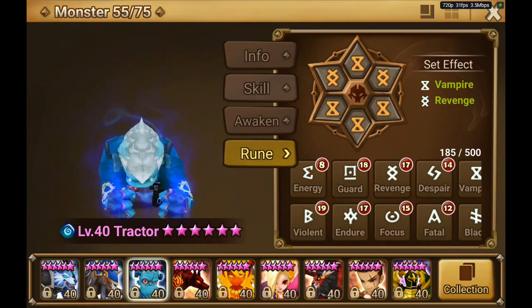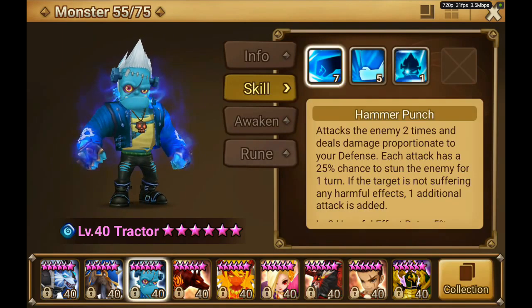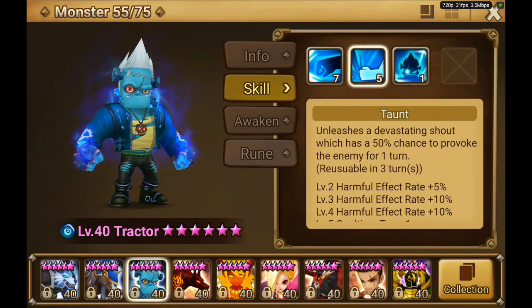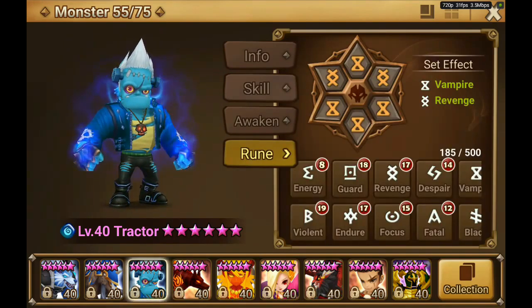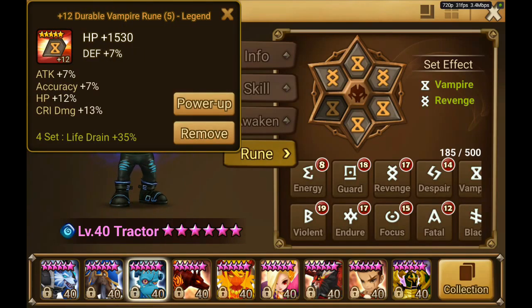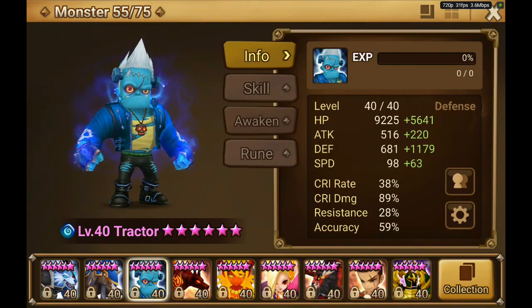Then we have Traktor. I made some big changes to him - he is now pretty fast, plus 63 speed, at around 60% accuracy, which is also pretty important because you want his taunt to be reliable. If you don't have accuracy and you use taunt, taunt doesn't deal damage, and if everyone gets resisted you basically wasted one turn. I runed him vampire revenge. I like his build very much - he is very reliable, deals a lot of damage, is very fast, provokes more or less reliably, and he is on vampire.